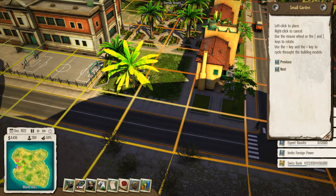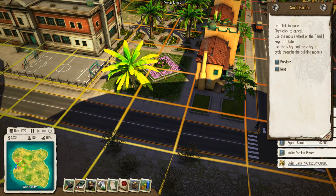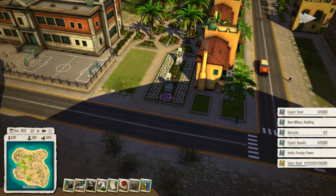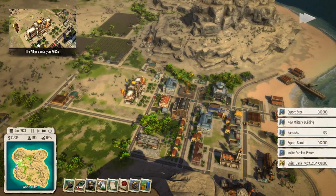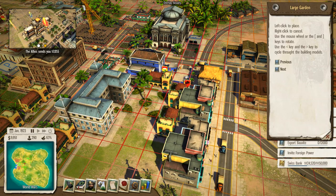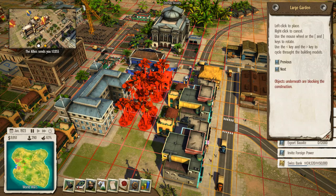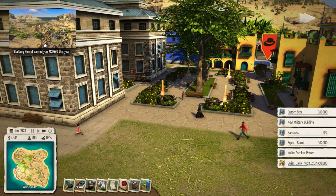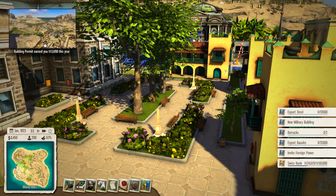We'll actually make a plaza area over here. We can also decorate this area as well — let's see what models we have for the plazas over here. I think we'll go for this one over here. Now these people with the well-off houses have an absolutely wonderful backyard area.